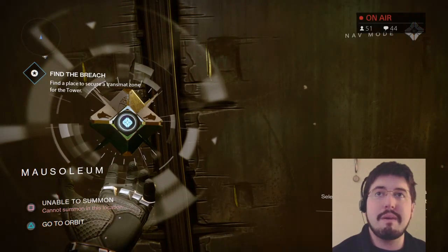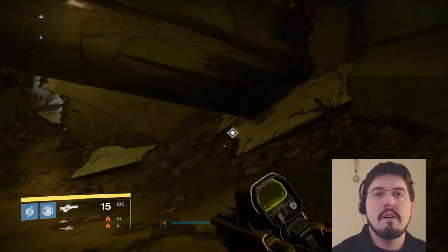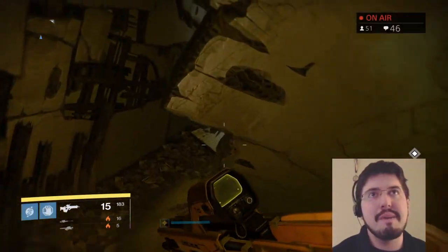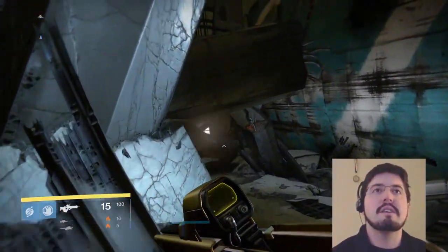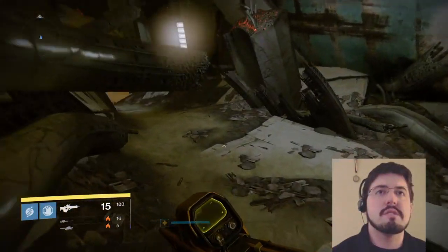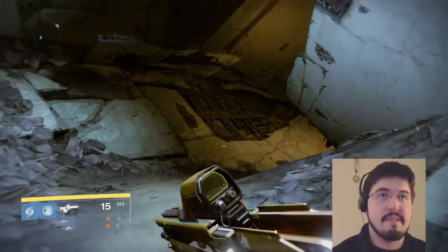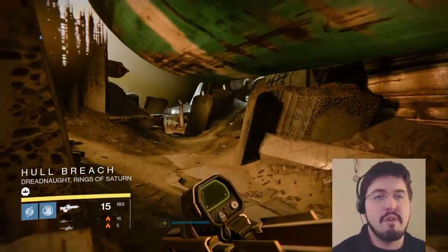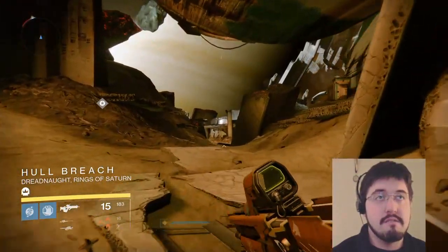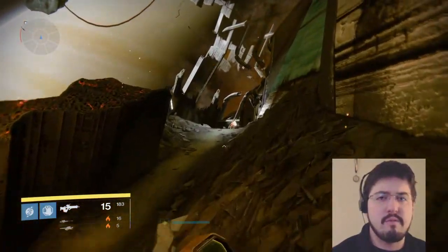Ghost, the one time I would actually like you to open a door, you really kind of just dropped the ball. Not the one time - there are a lot of times. You know, your made function, as Eris said. In the Traveler's last dying breath, she released Ghost to open doors. That is pretty much all they did in year one - it was bad snark, which I'm actually okay with. I kind of like bad snark.